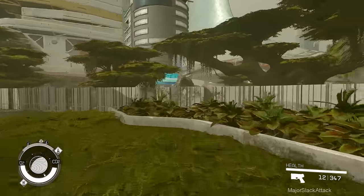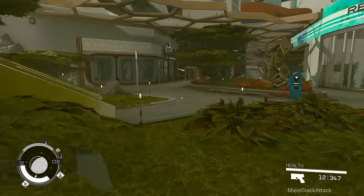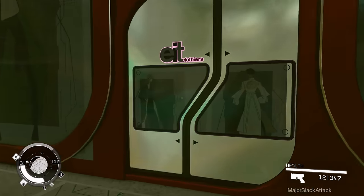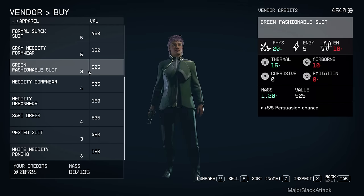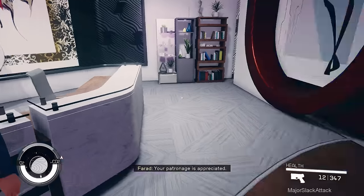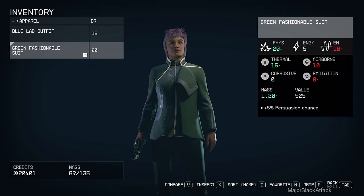Turn to the left and go towards the medical district, but just veer off to the left a little more and find EIT Clothiers. Let's buy some better apparel - something that gives a persuasion bonus and also has pretty good physical damage resistance. Like this green fashionable suit - it has 20 physical damage resistance and gives a plus 5 persuasion chance. Looking really spiffy there, Chewbacca.